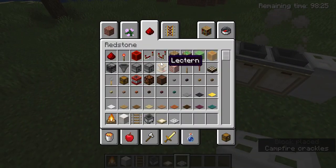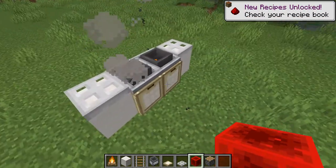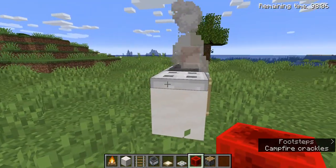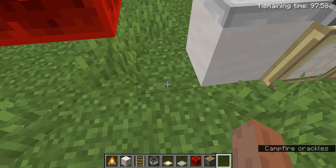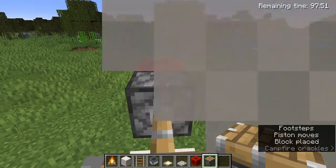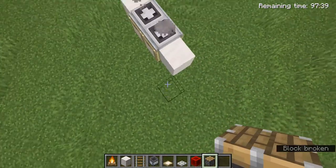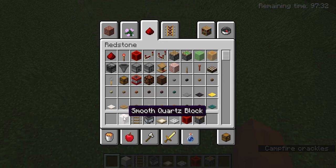Then you need to push the trapdoor. Let me do it — good, good. Then you put a piston like this, like that. That's how you make a stove in Minecraft! Now let me get rid of this item.